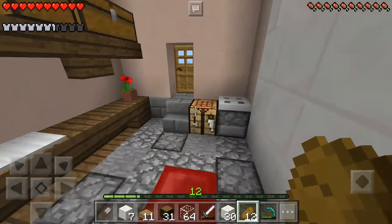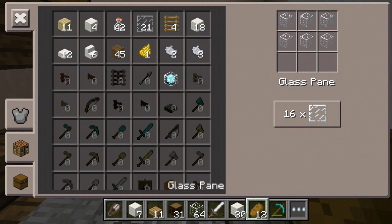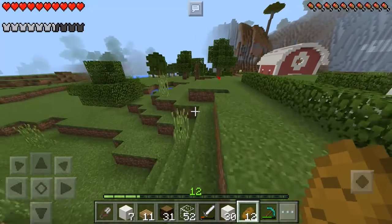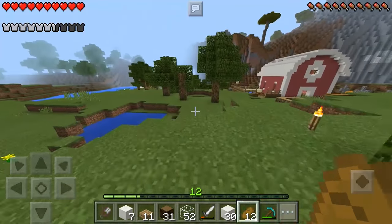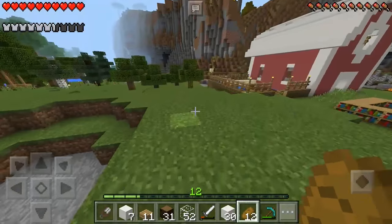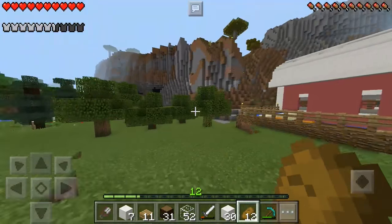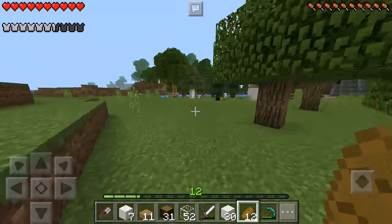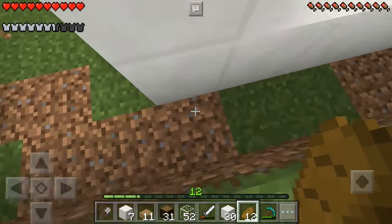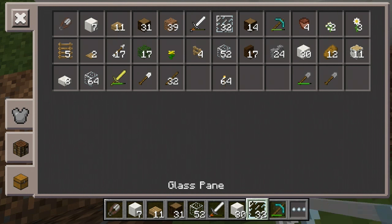Oh, glass panes — that's what I need! We'll make 32 just in case we don't have enough. Let's make more than we need because we always use glass panes anyway, so it doesn't hurt to have a few extra ones. I'm also going to be taking down these trees so you get a nice view of the tree farm and the little shed we've got going on over here. Let's grab our glass panes.